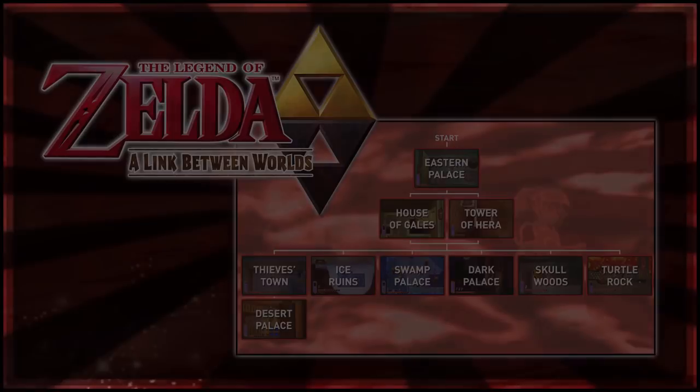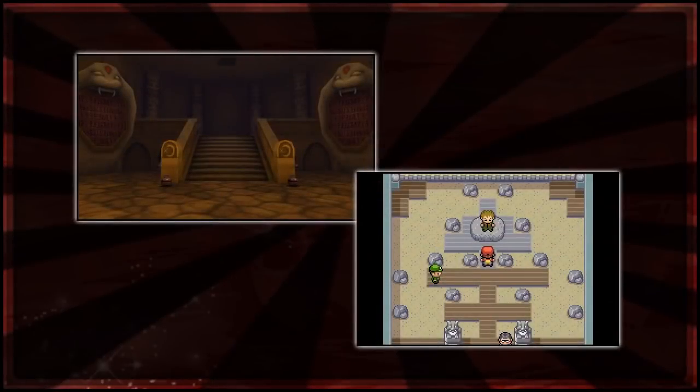So while Zelda has its dungeons and temples, Pokémon of course has the gyms - or trials in the newer games - for us to look at the structure of. That really denotes the main things you're building up to. In Zelda you're training to go to each dungeon; in Pokémon you're training to go and battle each gym. Starting off with Red, Blue and Yellow, we can look at the structure for those games.